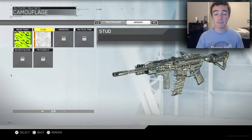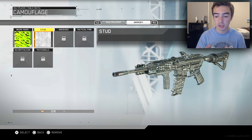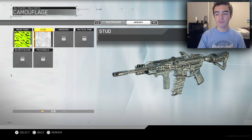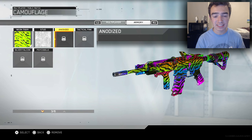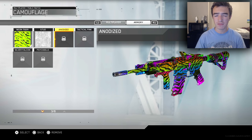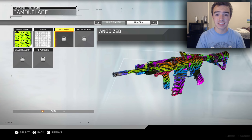With the Stud camo, this is pretty much the diamond look-alike, except it's a bit more exaggerated — the diamonds are obviously a little bit bigger. It is diamond-colored but with a little bit more of a silver shade to it — not quite the diamond camo we're used to from previous Call of Duties. Next we've got the Anodized camo, which in my opinion looks a lot like Jungle Party from Black Ops 2 or Black Ops 3. We've seen a camo very similar to this in a previous Call of Duty, and it looks really sick.